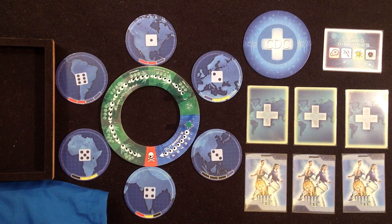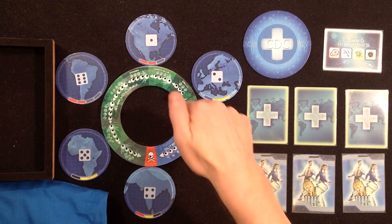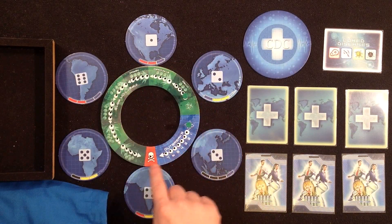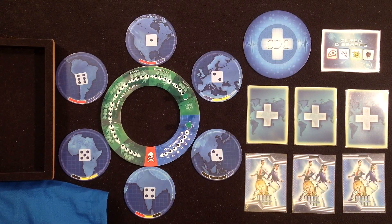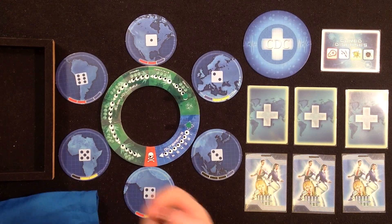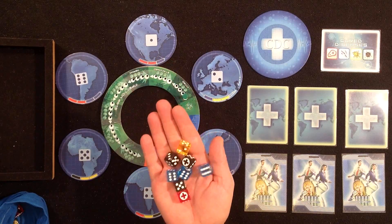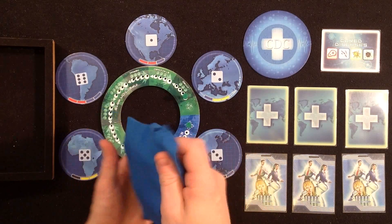I usually don't do any rules explanation in my playthroughs, but this is so easy to teach I'll just go quickly over it while playing. Everyone who knows Pandemic - this is the dice version of it. We have six regions or continents to save, numbered one to six. We have the infection rate track, an outbreak track - if one of these reaches the skull we lose. We have a CDC, a card where we mark our cured diseases, and just like in the original game, four different diseases to cure - one of each color - and on the back there are 12 dice of each color.